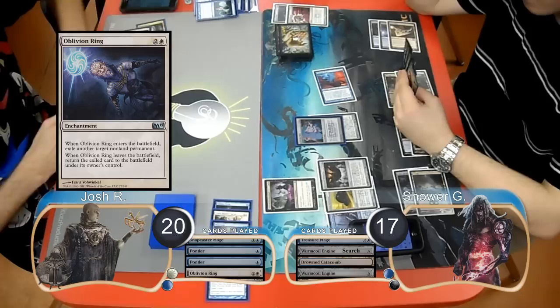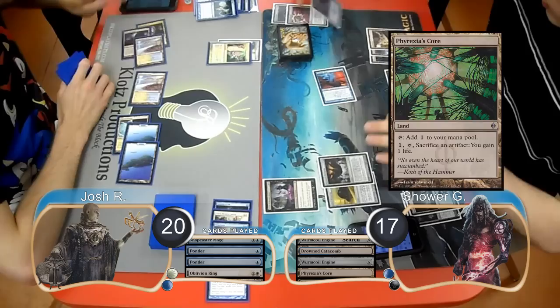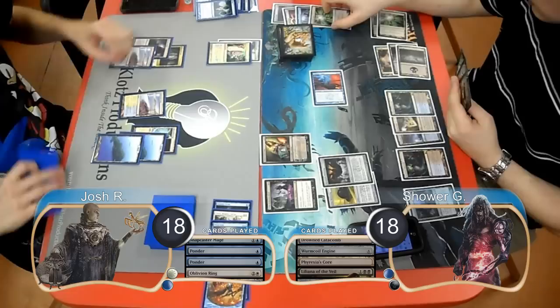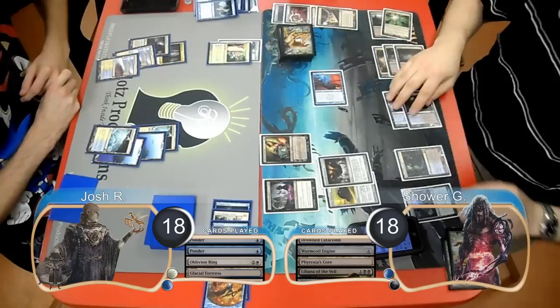Shower played a Phyrexia's Core and sacrificed his copy of Ichor Wellspring to gain a life and draw another card. He then played a Liliana of the Veil and forced both players to discard a card. He attacked with his Treasure Mage again, taking Josh to 18. Josh just played Land Go, so at end of turn, Shower sacrificed his Buried Ruin to get his Phyrexian Metamorph back from his graveyard. He then replayed the Metamorph, copying his Treasure Mage to find himself another Wormcoil Engine.